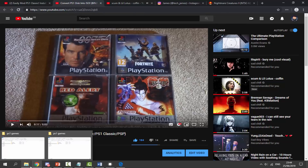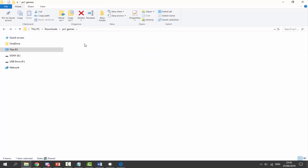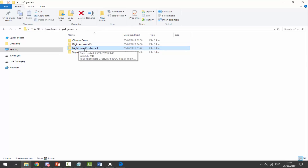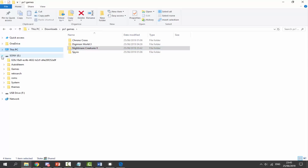Once you've got your games, go to your downloads folder and find them. As you can see, I've got Chrono Cross — which is a multiple disc game with two sets of BIN/CUE files for disc one and disc two. I've also got Digimon, Nightmare Creatures 2, and Spyro the Dragon. I'm going to copy across Nightmare Creatures 2 for this video. Your PlayStation 1 games must be in this format, so make sure your Sony USB is plugged in.